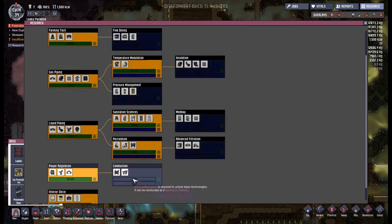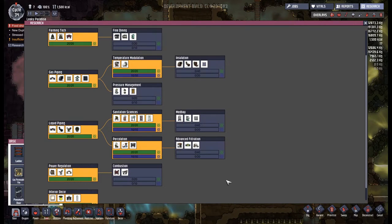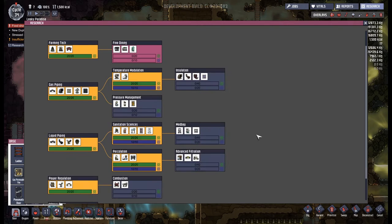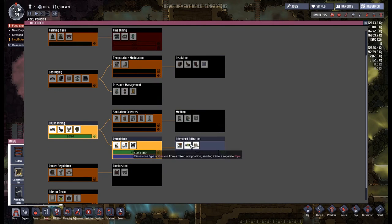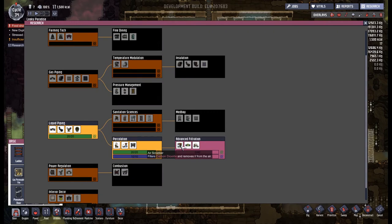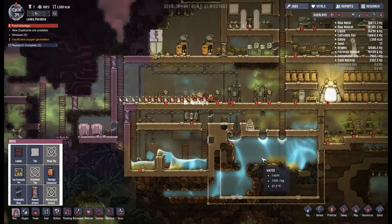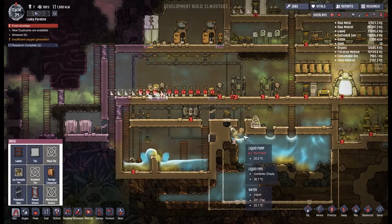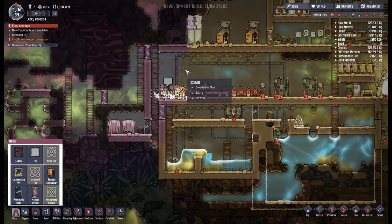Let's have a look inside our research and think about what we want to get going with here. Combustion is something that does interest me, but I think first we're going to go fine dining. I'm not sure I actually want any of those, but we're going to get this one — the carbon dioxide filters, gas filter, and a liquid filter. All these filters sound like a great idea for sorting out a few of the problems we have. Perhaps we could streamline some of the pipe networks and just put filters in place instead.